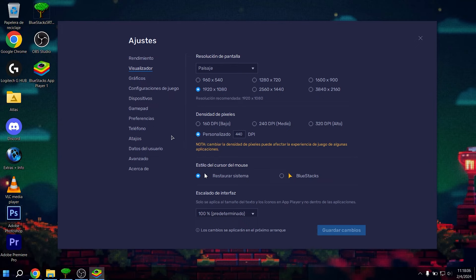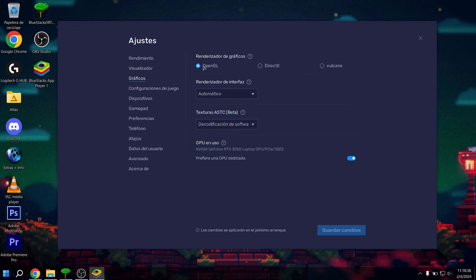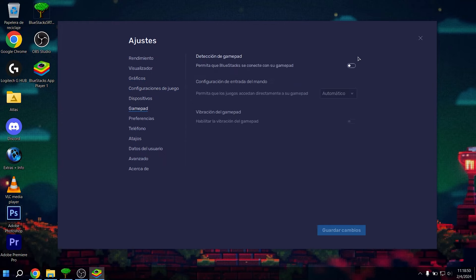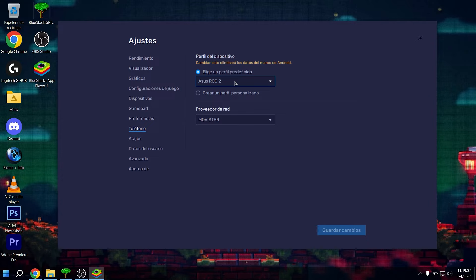For frames per second: if you're on BlueStacks 5, set it to 240 FPS. If you're on version 4, set it to 90 and then bug it — I have previous videos explaining how to do that. Enable high frame rate and show FPS during game. For display, I'll set resolution to 1920x1080. You can use 2560 or 1600, no problem, but if you go down to 1280, 720, or a custom resolution below 1600x900, you'll notice the sensitivity changes — it'll be a bit faster. For pixel density I set a custom DPI of 440. Very similar to my previous video but much improved.